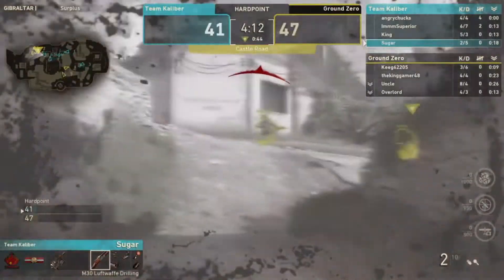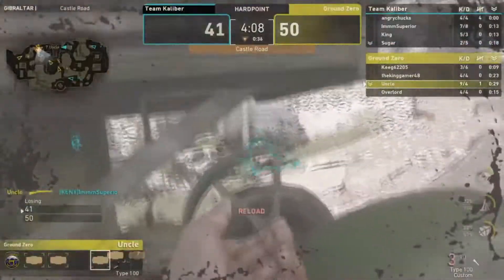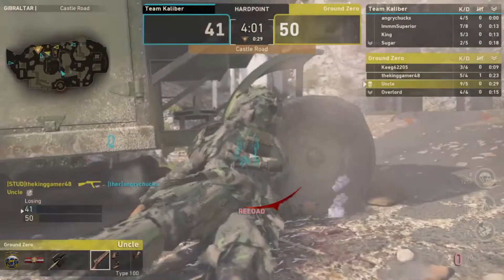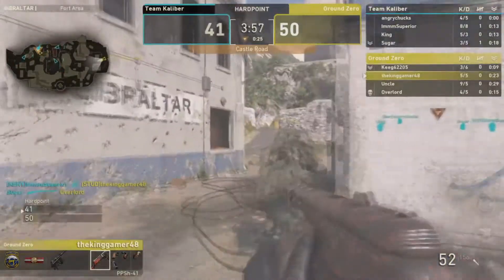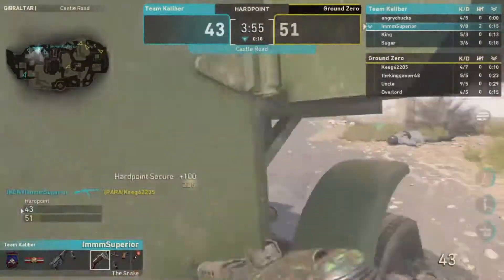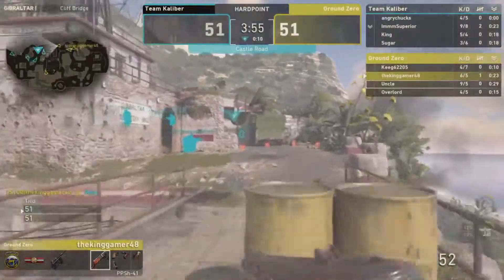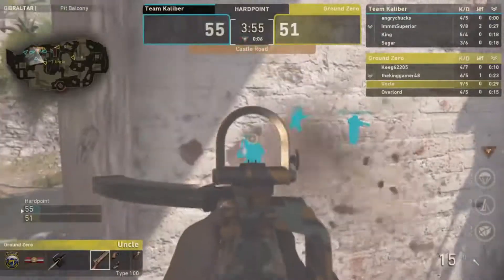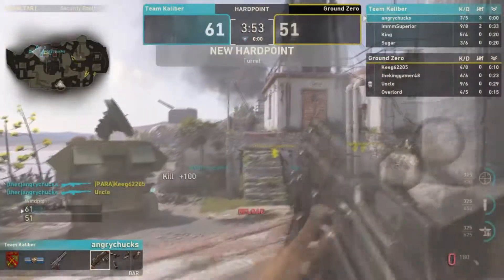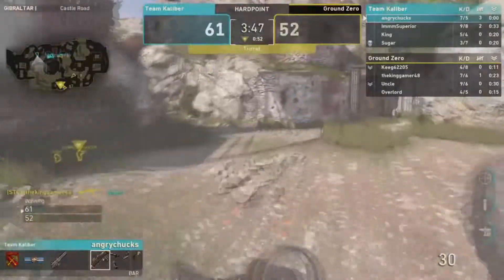Castle Road rotation — what a play coming in! Uncle gets one but has to reload. Uncle gets grenaded by Kenny. Ground Zero takes the lead. Parasite takes out Sugar but not Kenny. They can take the lead — King with the type-100 coming through mid. Study drops Theory. Theory shoots through smoke for a triple kill — seven and five!